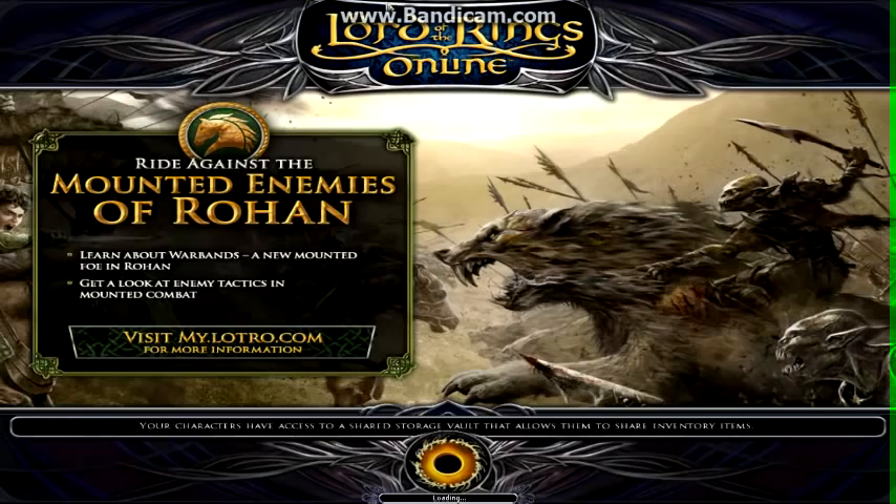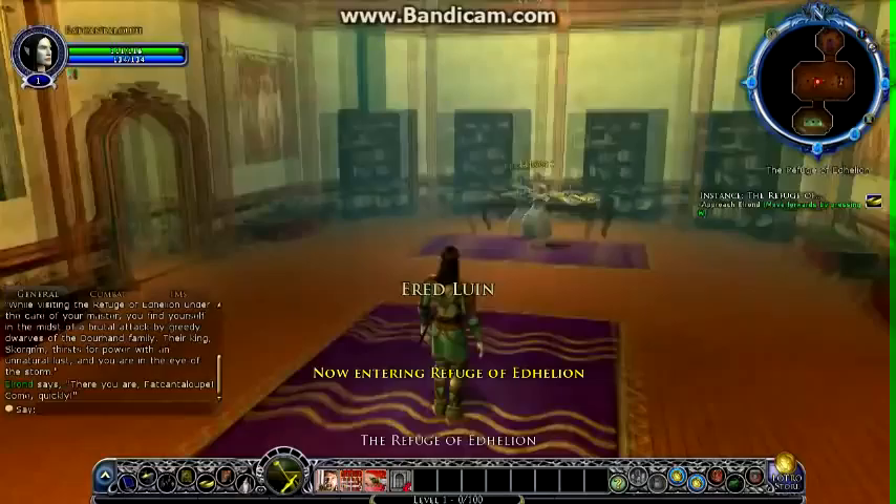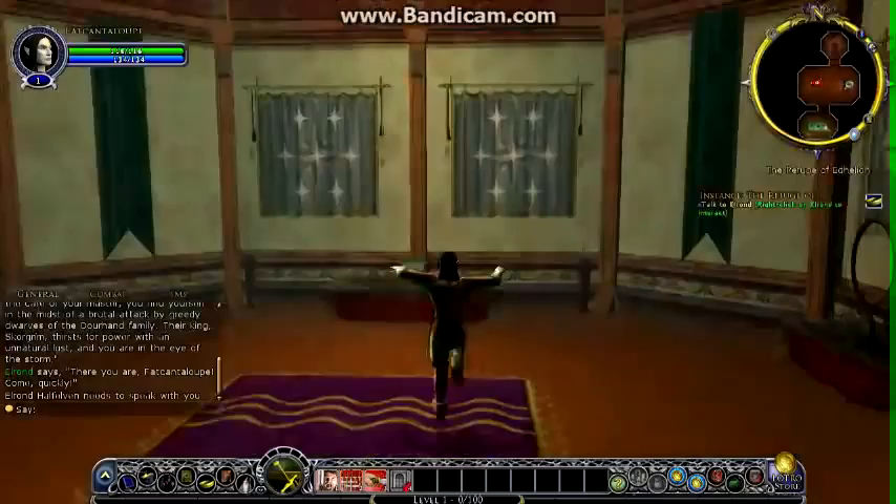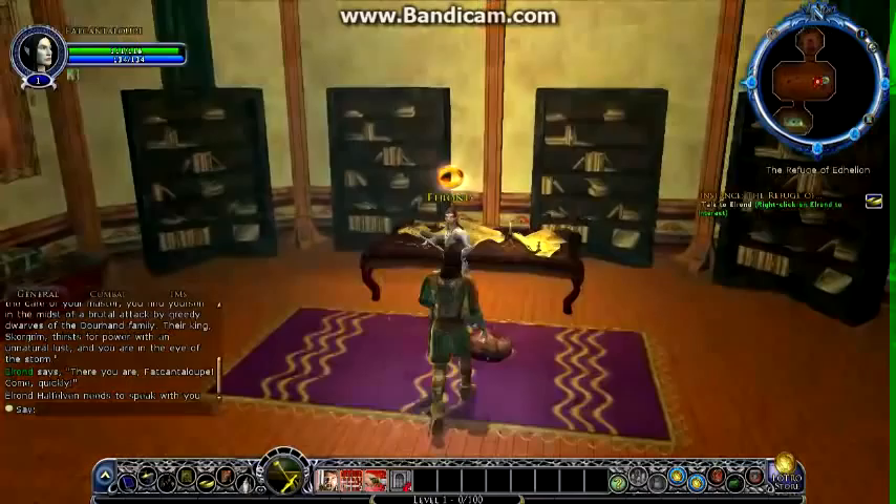We'll enter the game now. I'm doing this tutorial because I want to show what it's like. Once you've already created a character and make another one, you can skip the tutorial, but I chose to do it. This is where Elves start — every race starts in a different place. There are hints that sometimes pop up; I think you can turn them off in the options.